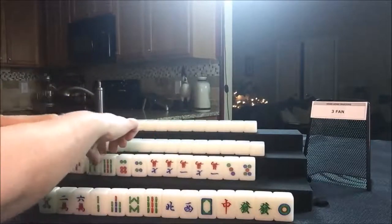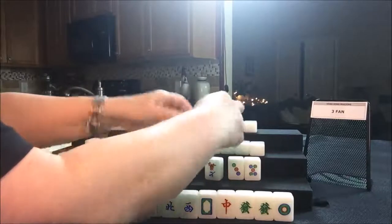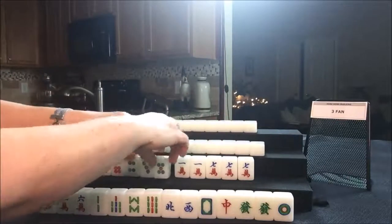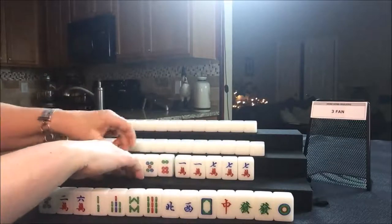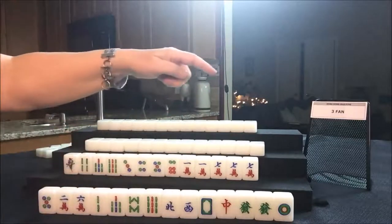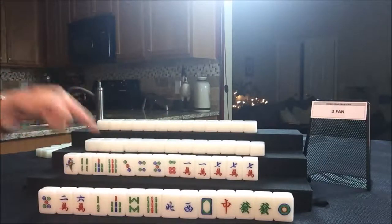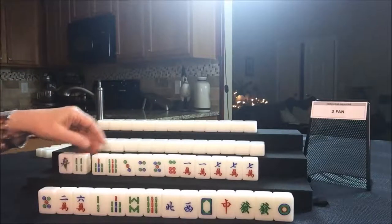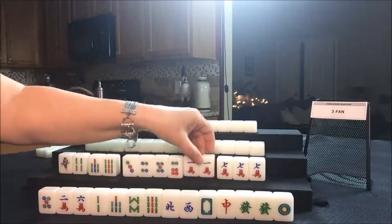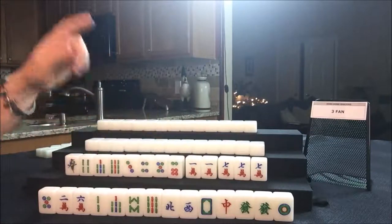Let's see what we can do for South. They have a mixture — that's going to be difficult for them, even though they have a pung of sevens. They have mixed suits. If we're playing three fawn minimum, they have no flowers, which is one fawn. All chow would be two fawn; they're going to need two of their own flowers to play all chow. They are set up for all chow, and they do have two pair — maybe we could get them to all pung, which is three of a kind and three fawn.